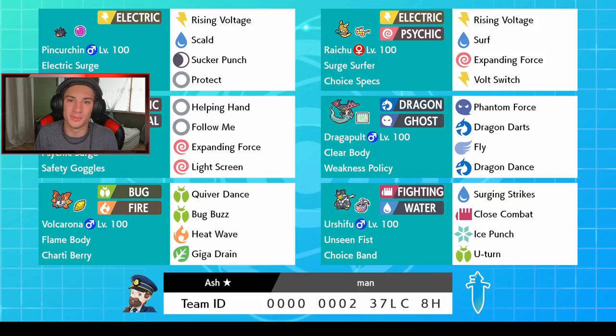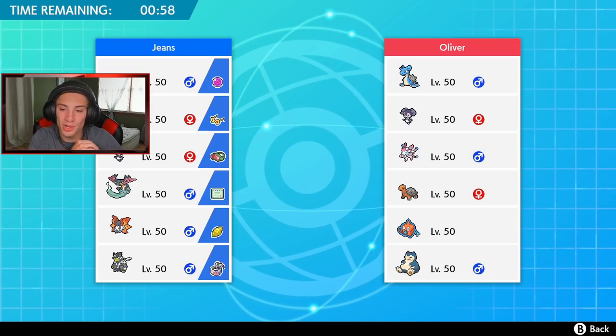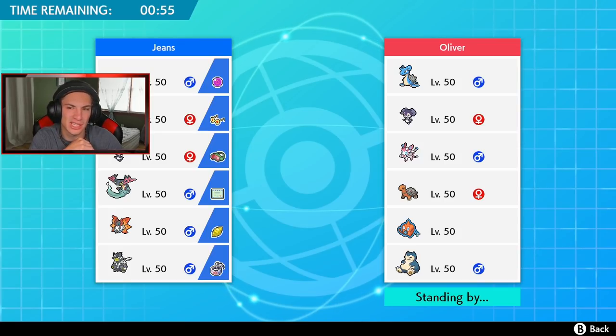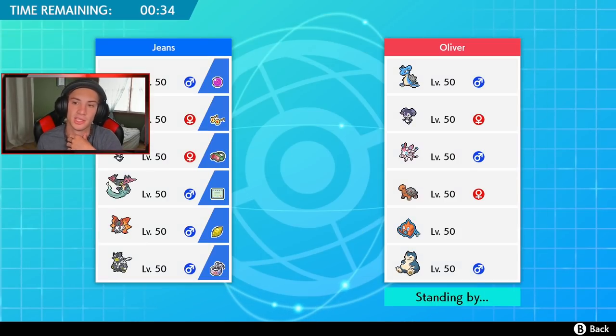I saw this team and I was like, let's get it — everyone's gonna love the Alolan Raichu. I cannot wait to play it and hopefully we can get some wins. First battle coming at you — this guy has a GMax Lapras obviously, with Indeedee, Sylveon, Toxtricity, Rotom-Wash, and Snorlax. He doesn't have a Trick Room setter — only male Indeedee can set Trick Room and that's a female Indeedee. Our Pinchurchin is speed tier 18, so we can roll out without worrying about his surge going before ours.